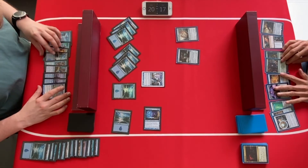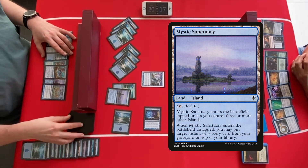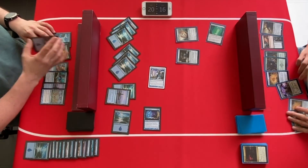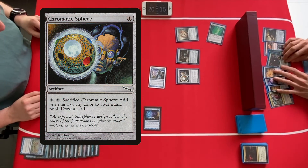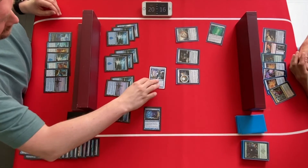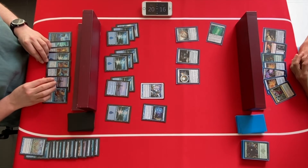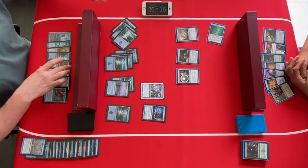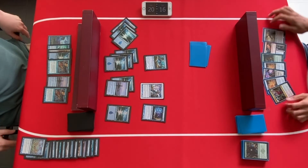Now the goal for the bounce player is to find some threats. Mystic Sanctuary puts capsize back on top of the library. A chromatic sphere is played. We're searching for an otter — three mana — and it seems we found one. Here is another bounce creature. The Tron player can't take it anymore and scoops it up.